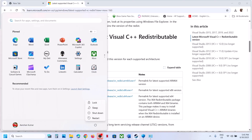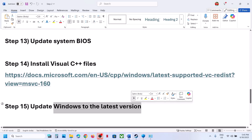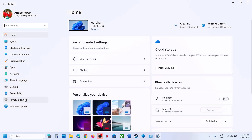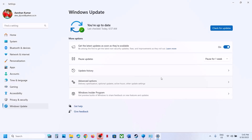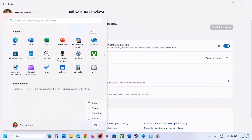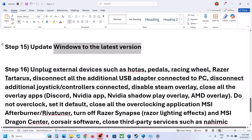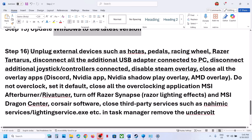Once both Visual C++ files are installed, restart your computer. After the system restart, launch the game and check. The next step is to update Windows to the latest version — open Windows Settings, go to Windows Update, click Check for Updates, install all updates, restart your computer, and launch the game.